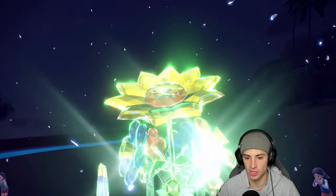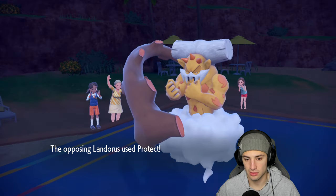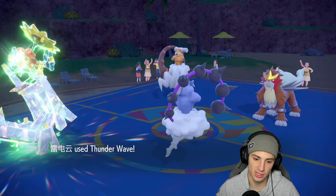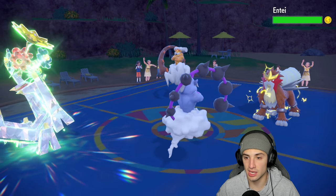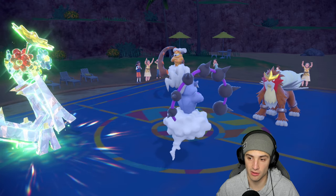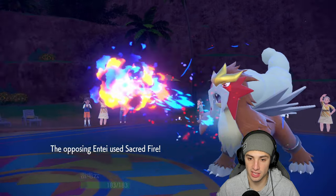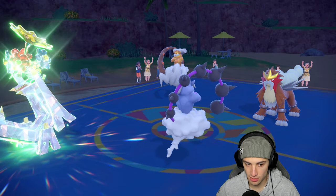I try to get off Thunderclap and Protect comes from Landorus — that hurts. But Thunder Wave does go into Entei, which is exactly what I wanted. The Draco Meteor gets blocked. Entei goes for Sacred Fire into our slot, and of course gets the burn — kind of annoying, but we did slow it down.